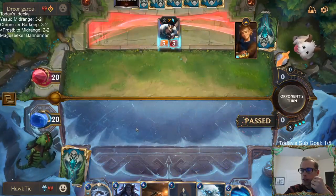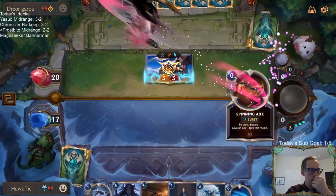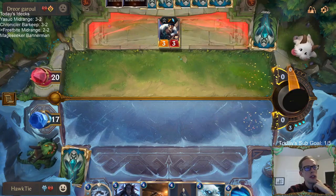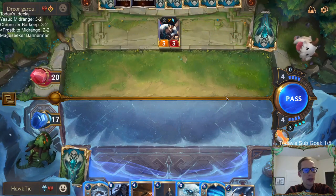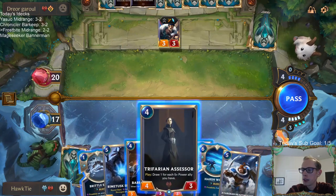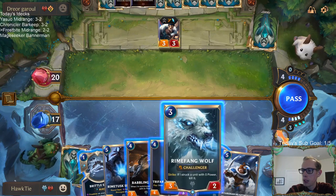Should have kept Elixir of Iron. Let's do this. Burn Aggro is like the fastest deck. Playing a good amount of non-ranked isn't a bad place to be either.